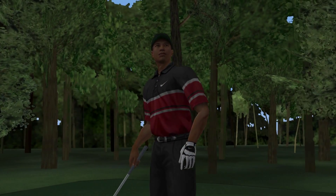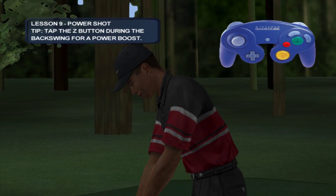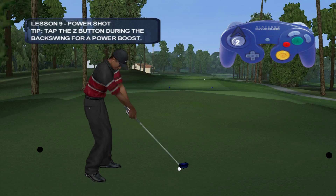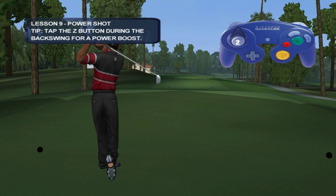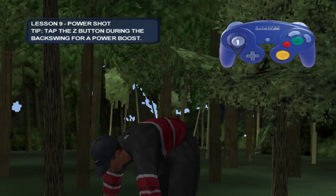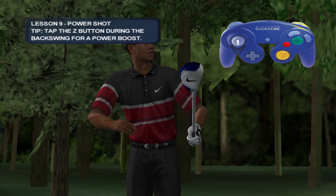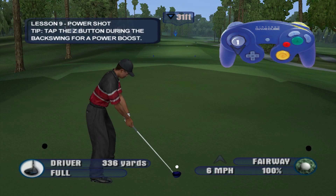Just in case you didn't think you could hit the ball far enough, we've given you a little help. A few taps of the power boost during your backswing and you could be blasting them out there in no time, but it's not easy. Give it a try. Tap the power button as many times as you can before Tiger reaches the top of his swing, but don't forget to hit it straight. Bomb the ball over 275 yards and you're king of the swing.